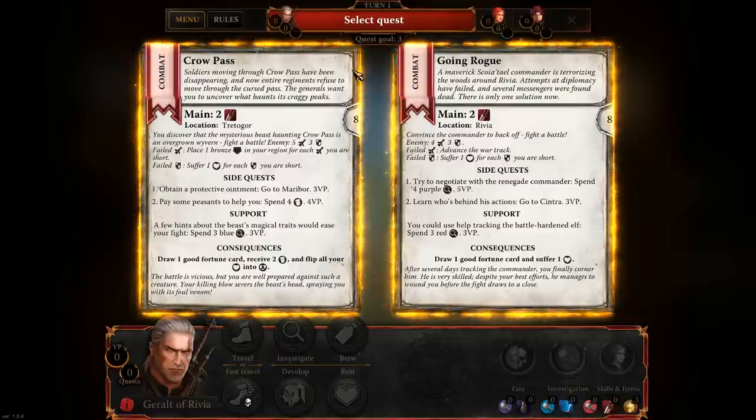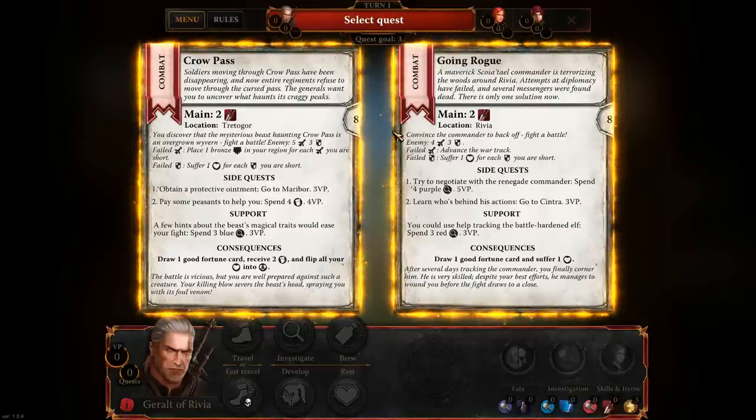The two quests are Kropass and Going Rogue. In Kropass, soldiers moving through the pass have been disappearing and entire regiments refuse to march through the Cursed Pass — the generals want you to uncover what haunts Craigie Peaks. In Going Rogue, a maverick hotel commander is terrorizing the woods around Rivia; diplomacy has failed and messengers have been found dead. Each quest generates victory points and includes side quests and support items.